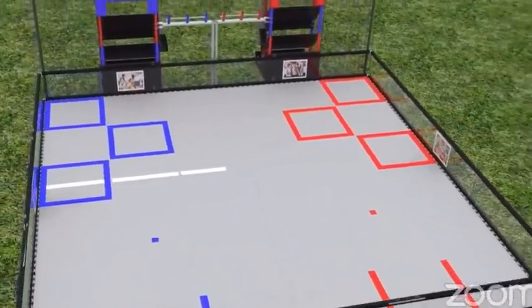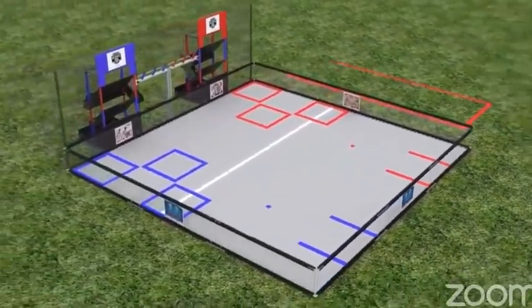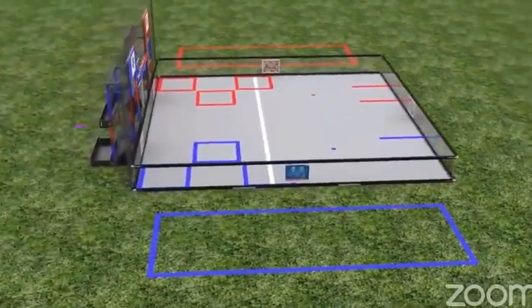A white launch line divides the field. Outside of the field walls are the two alliance stations and two human player stations.